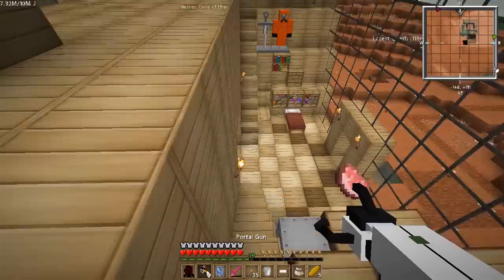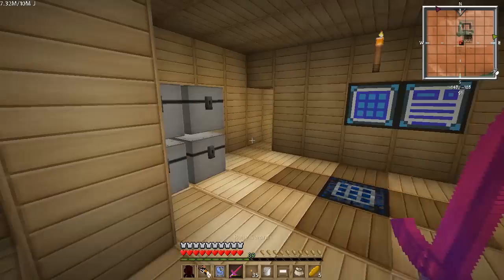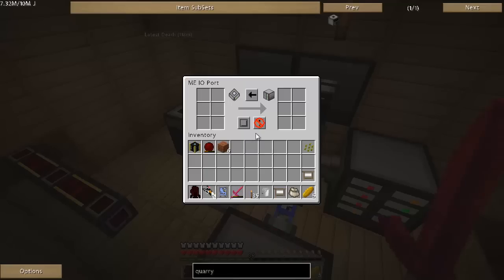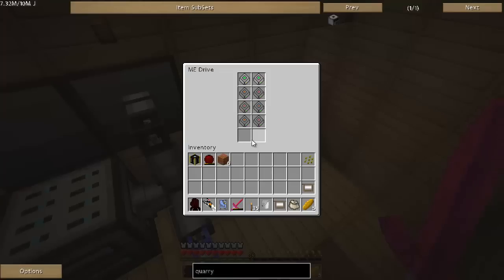I got a portal gun — found it in a chest in one of the Miscraft ages. Down here I've got some stuff. This pretty much hasn't changed. I've got the IO drive — if you guys haven't used that before, sometimes your storage gets all messed up.